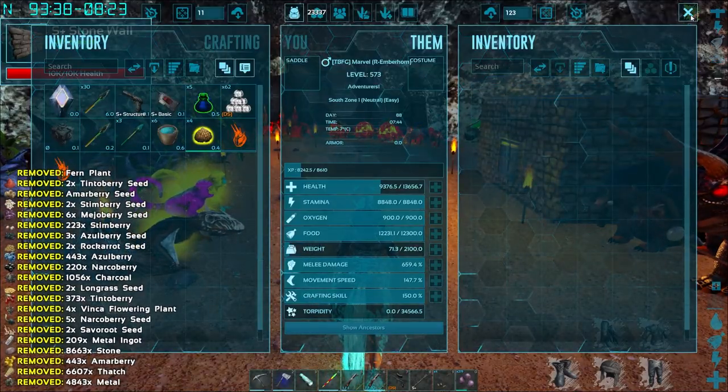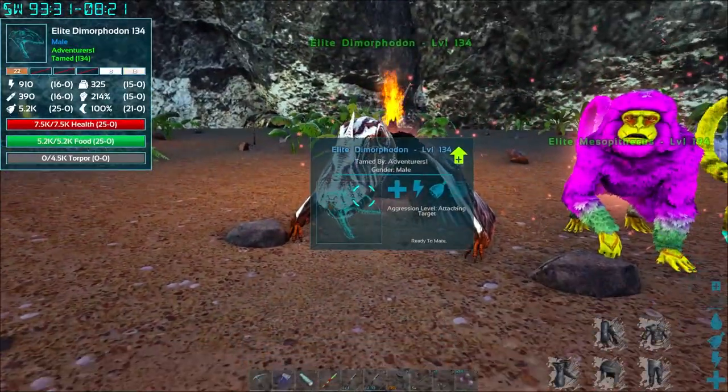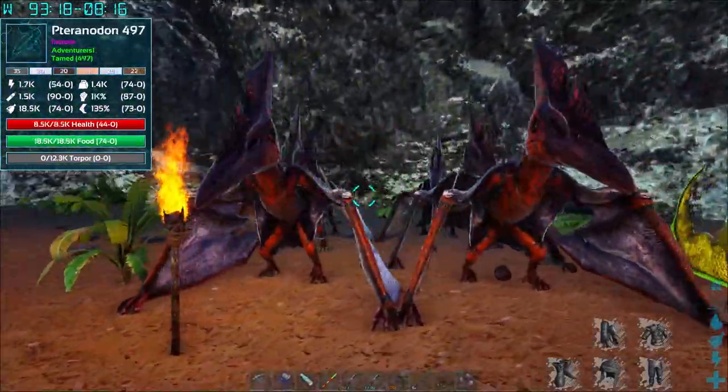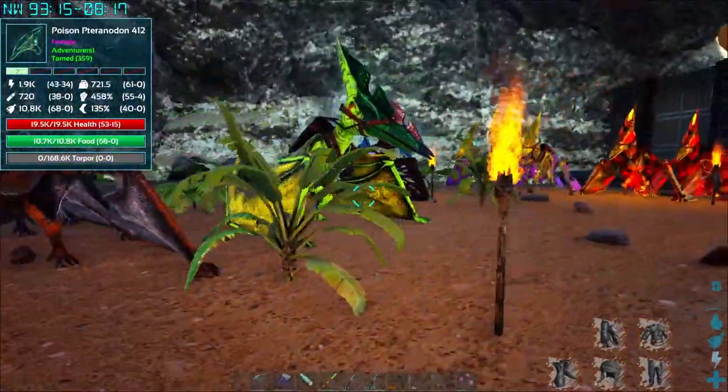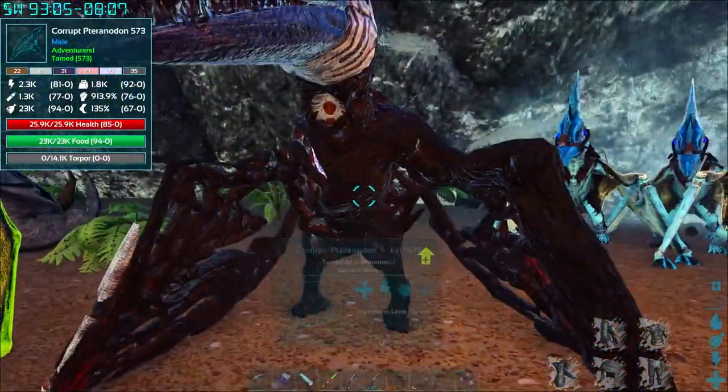Out here we've got everyone else lined up. I've got a few of the elites - the elite dimorphodon - can't speak - elite mesos, got two of those, got the little flame guy, a bunch of vanilla pteranodon so that we have backup flyers. We've got our one poison flyer - I need more of those. We've got our corrupt flyer that...